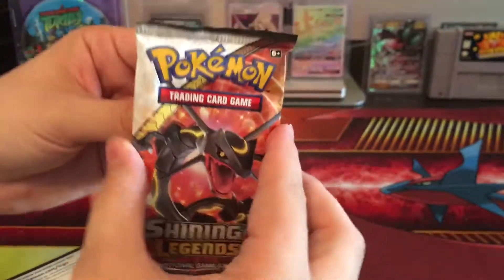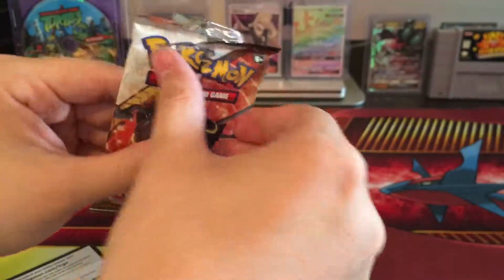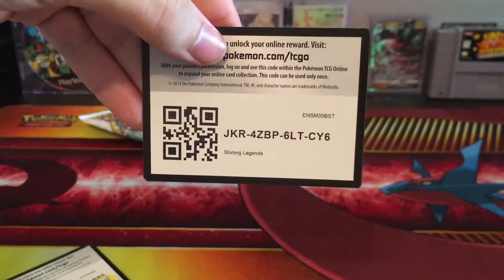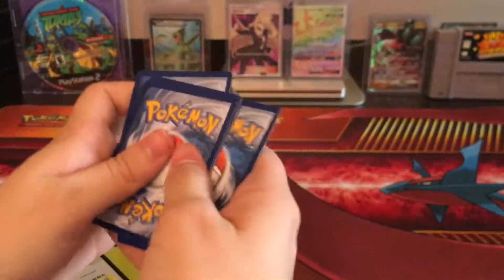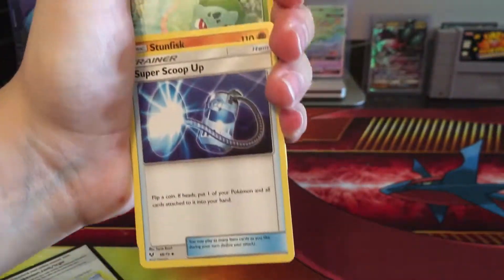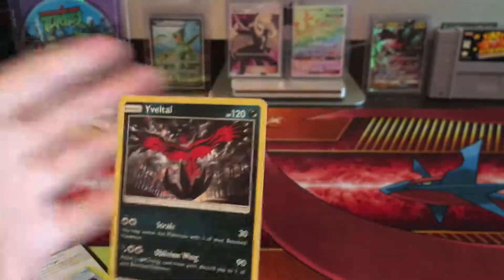Last pack — can we get something good? Can we get a GX? Or can we get a Rainbow Rare? I haven't gotten a single one. I would like to end it on the last pack for the last Shining Legends opening for a while. Let's see — can we do it? There is a nice code. Alright guys, it's time — let's make the magic happen. Water Energy, Guzzlord, Spiritomb, Super Scoop Up, Stunfisk, Bulbasaur, Golett, Voltorb, Breloom, Reverse Holo Zekrom, and a Holo Volcarona.